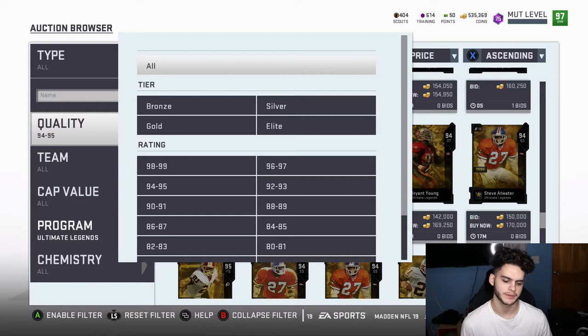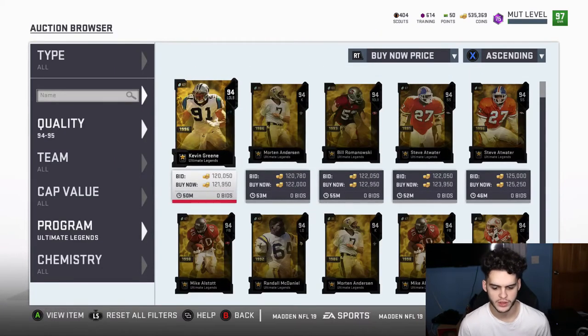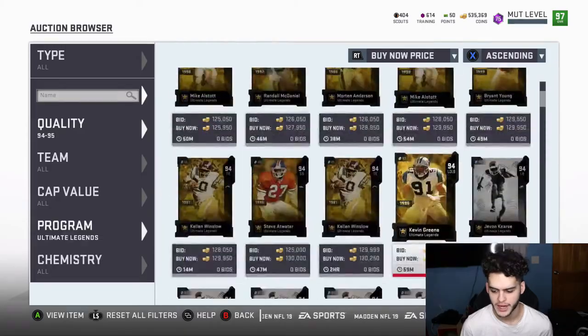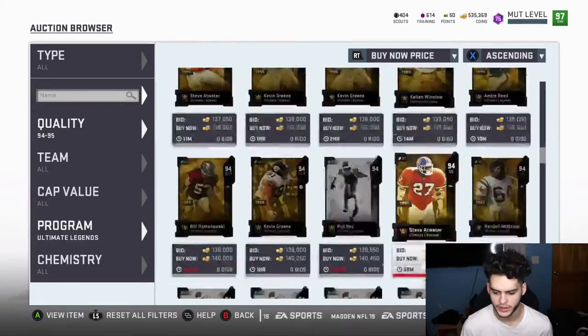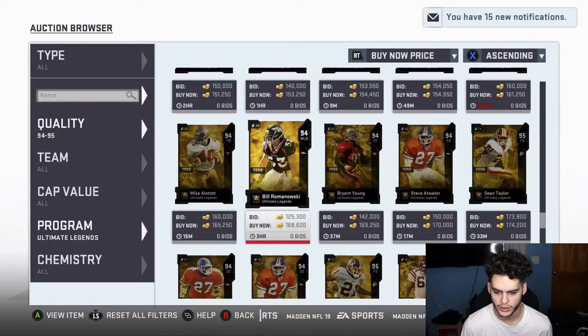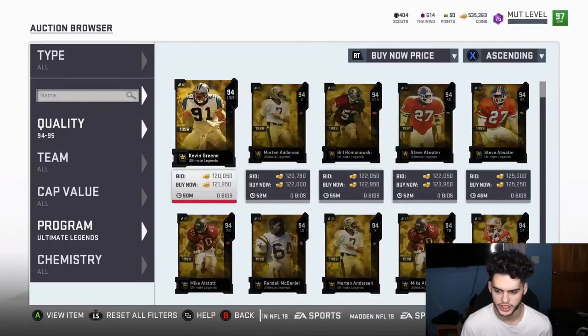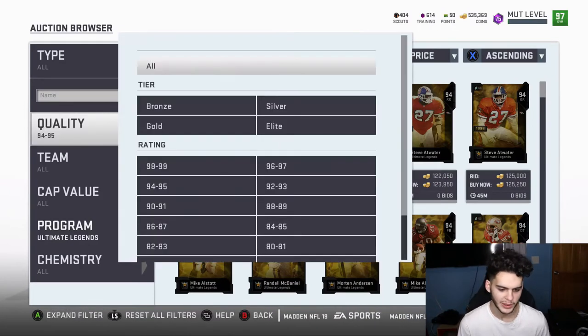For today we've got, as usual, the Ultimate Legends, but I'm gonna be showing you guys a pretty good way to make coins — it's very low risk, high reward. So these 94s are going for about 120k. If you get anything above 160k you're good; anything below and you lose on this set. But the chances of getting a higher player are kind of high, so the loss of 30k isn't that big a deal.